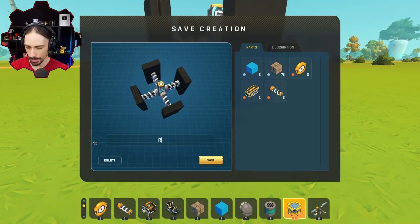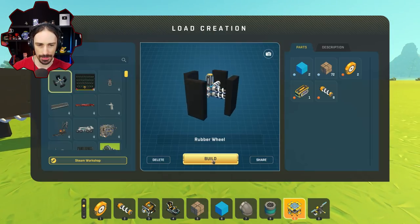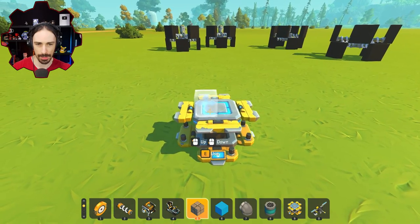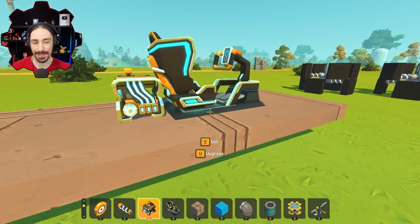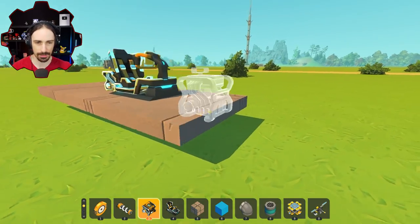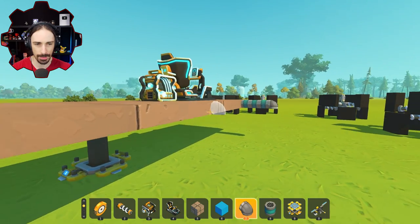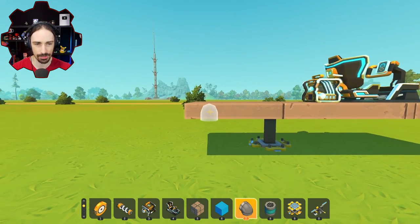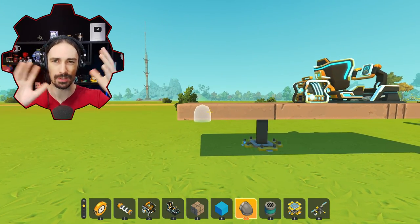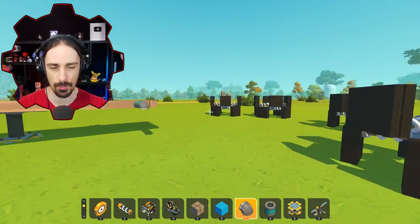I'll save this as the rubber wheel and now spawn four of these and attach them to something. I'm going to make the entire base out of concrete as well — it's going to be nice to have a little bit of weight so we can really put the suspension to the test. The only issue I'm anticipating is the steering, because I feel like if I steer these, they're going to steer into the body since these wheels are so wide.